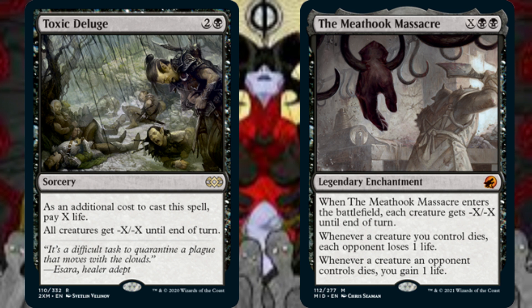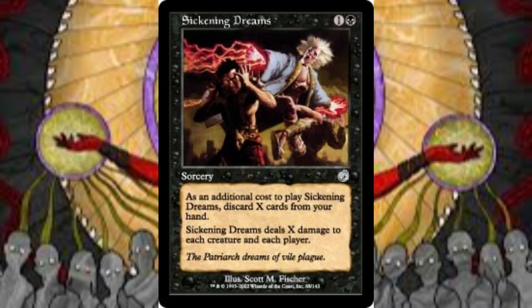A couple of other mass creature removal spells include Toxic Deluge and the Meat Hook Massacre. As an additional cost to cast Toxic Deluge, we pay X life — all creatures get minus X/minus X until end of turn. The Meat Hook Massacre also has a minus X/minus X ability through its X casting cost: when this enchantment enters the battlefield, each creature gets minus X/minus X until end of turn. Whenever a creature we control dies, each opponent loses 1 life; whenever a creature an opponent controls dies, we gain 1 life. With enough mana, the Meat Hook Massacre can rid the battlefield of creatures and swing a lot of life in our favor. However, Sickening Dreams is another mass creature removal spell that provides a much more impactful resonance on the game. As an additional cost to cast this spell, we discard X cards — this sorcery deals X damage to each creature and each player. Our robust hand acts as a resource here, and with enough cards in hand and more life than our opponents, this card could end the game.